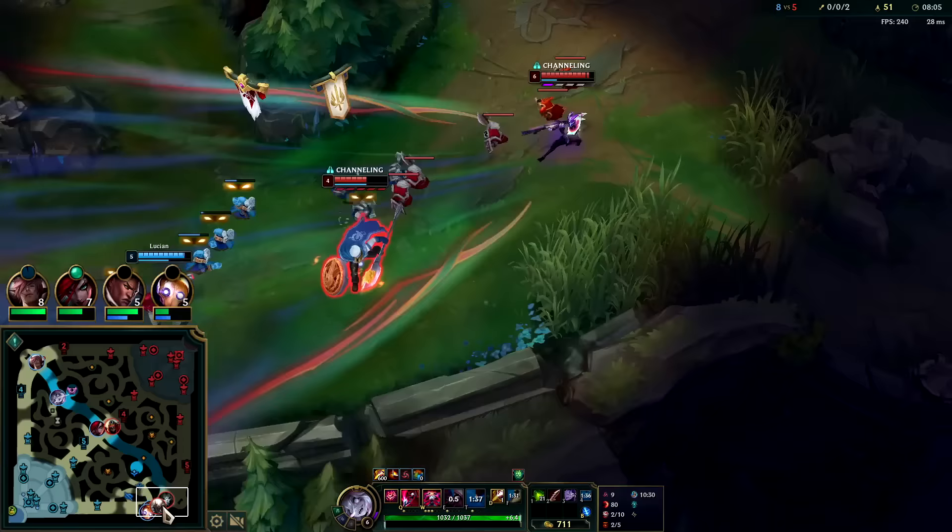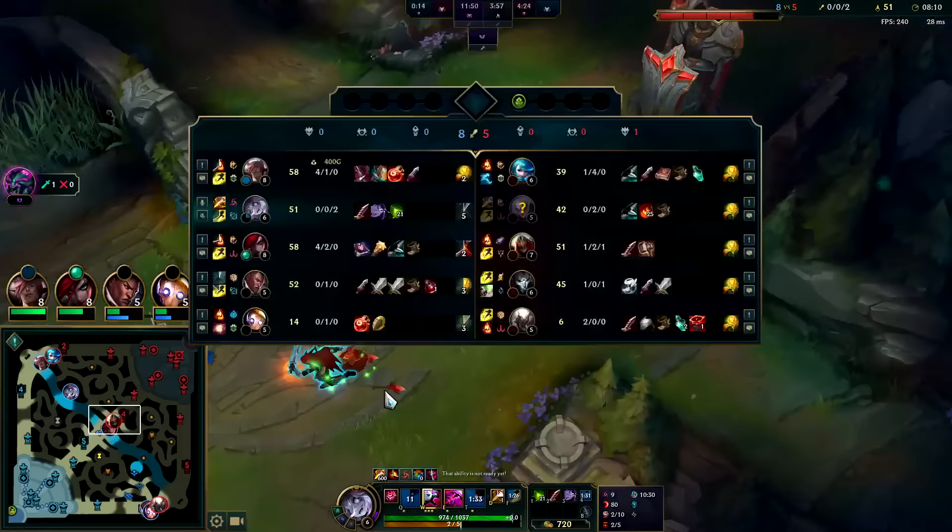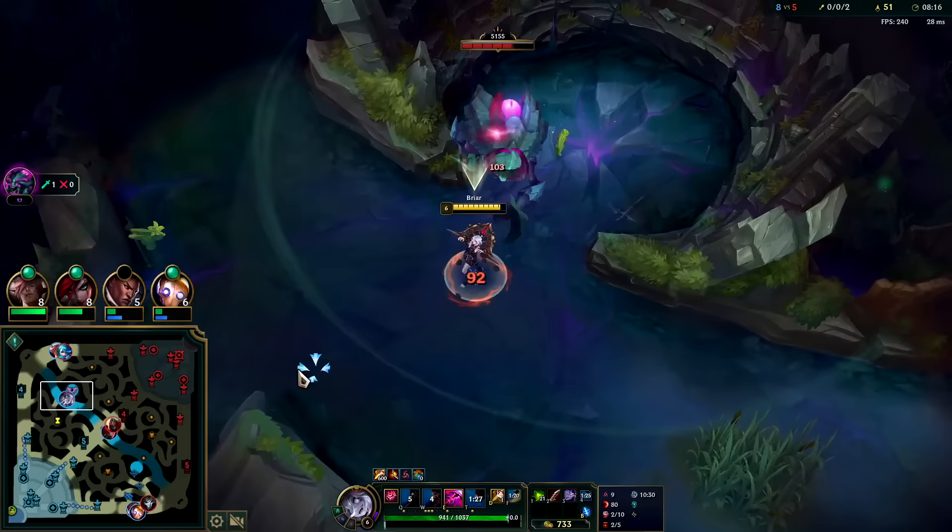I didn't think about Gwen using that circle move to dodge my R. I have top priority after that gank, and also mid prio because Kata is fed, so I should be able to take this pretty comfortably. I do kind of want to pull it out. Herald used to be worth 300 gold — I think they nerfed it to 200 now, bit of a bummer.